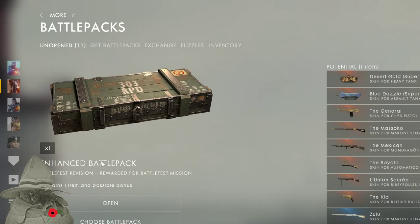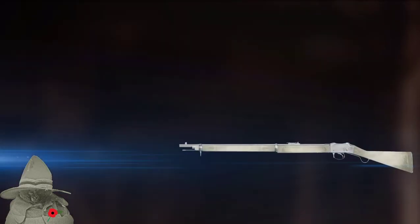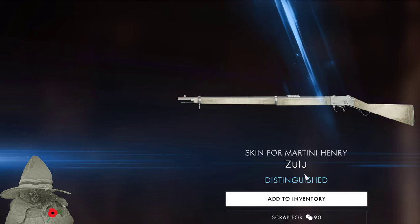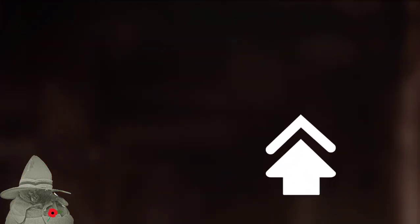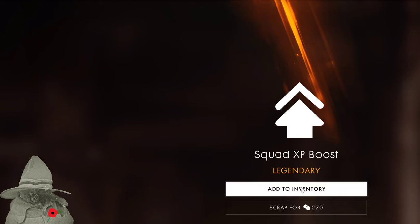Oh look at this battle box — battlefest provision. Wow, a waterfall battlefest mission — let's open this. Oh look it's a Zulu — distinguished. Okay, I'll get that one, looks great. And an XP boost — I think because I got all the puzzle pieces I just get XP now. Maybe. Let's add that to the inventory.